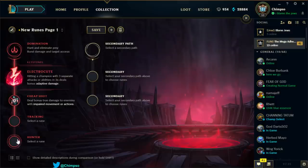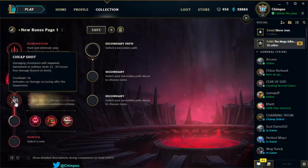In the first row: Cheap Shot — damaging champions with impaired movement or actions deals 12 to 30% bonus true damage based on level, activating on damage occurring after the impairment. Cooldown is 4 seconds. Does that proc on every tick of his poison? Because if so, that with Rylai's Eyes is pretty strong. It actually seems solid with a Rylai's rush. I do like that.